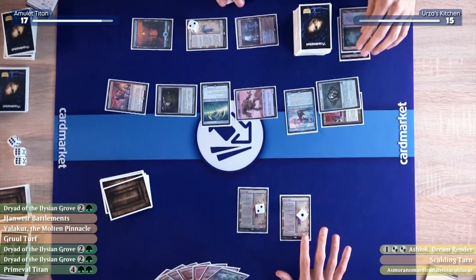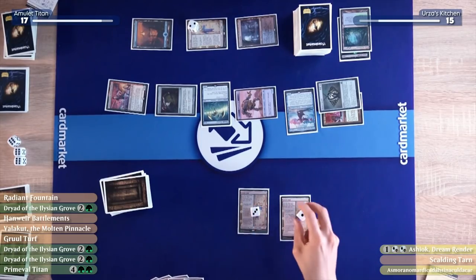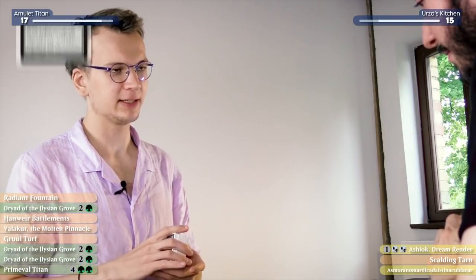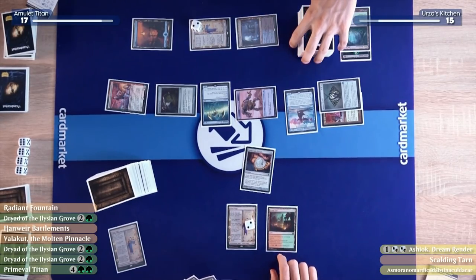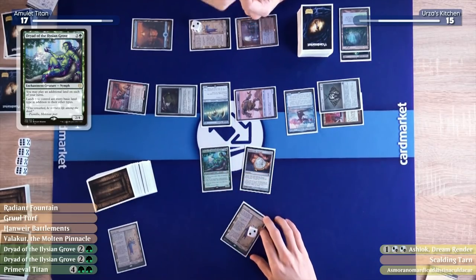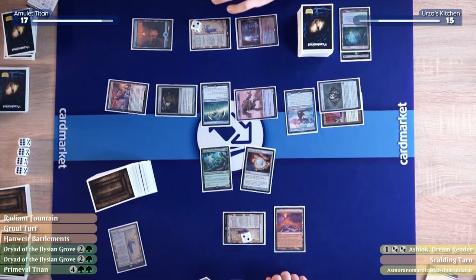At least my Urza's Saga is about to get me an amulet — back to the relaxed side of things. I'll untap, draw. My Urza Sagas move to three and two respectively — this one gets sacrificed. I'll get, unexpectedly, an Amulet of Vigor. I'll play a tapped Gruul Turf — I'll untap it first, tap it for green and red, then it returns itself. I'll play a Dryad of the Ilharg Grove — good and spooky! Then I'll play another land: Valakut, which will untap. It's your turn.